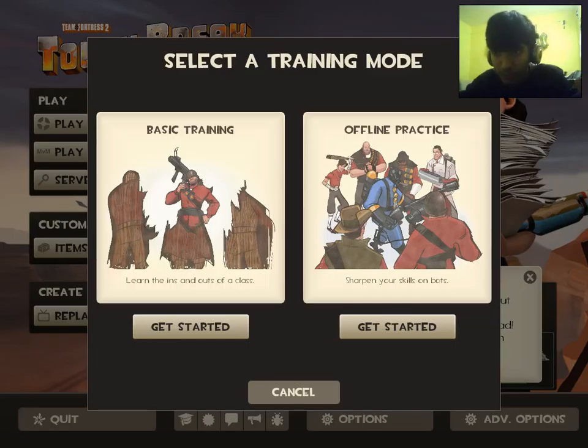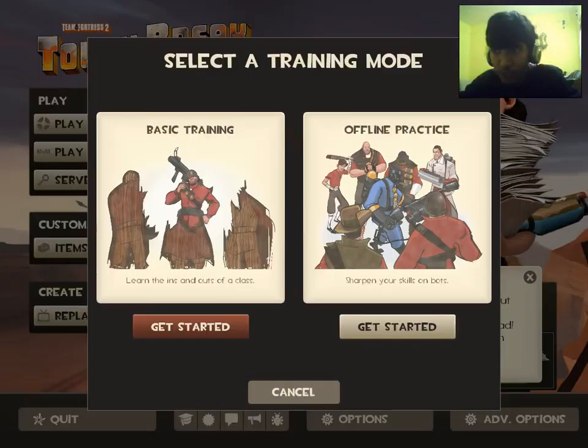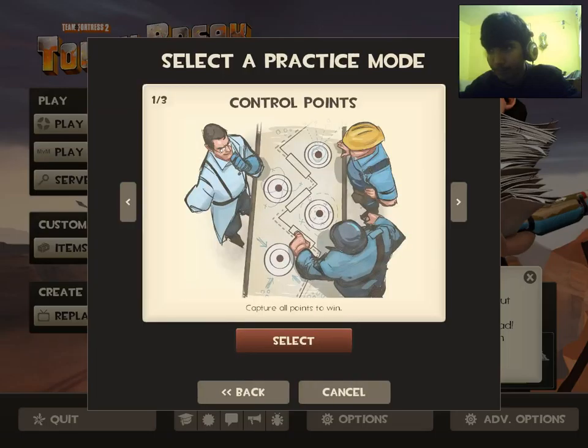Do the basic training. Then if you are good enough and have played other first-person shooter games, you can directly go to multiplayer and play. But if multiplayer is too tough for you, you should go to offline practice where you can play deathmatches with bots and other things.